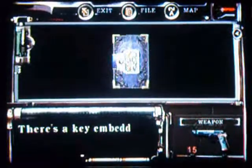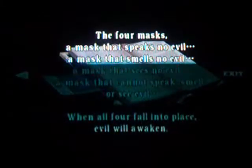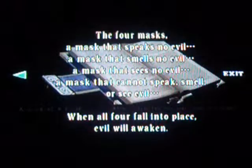In this crypt, there's a coffin hanging from the top. A book is fitted perfectly in an indentation — will you take the Book of Curse? Yes. Now we're gonna examine the book and go to the back cover — there's a key. You got the mansion key — this is the sword key. You open the Book of Curse and it tells you how to do a puzzle later on. 'For a mask that speaks no evil, smells no evil, sees no evil — when all four fall into place, evil will awaken.' So you have to get these things called death masks and put them on these things here. When you put all of them on, that coffin will open, an enemy will show up, and you kill the enemy for an important item.